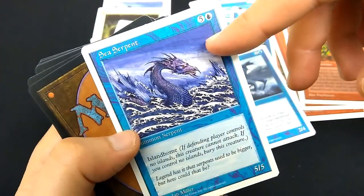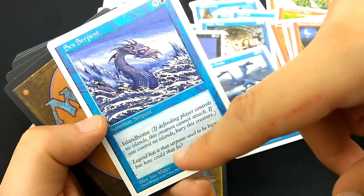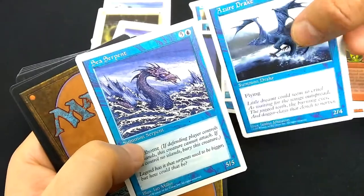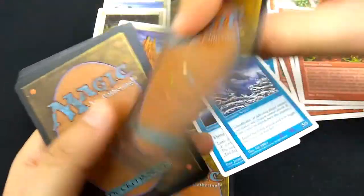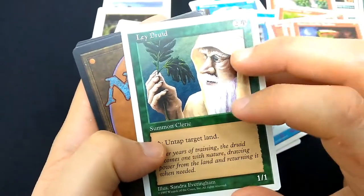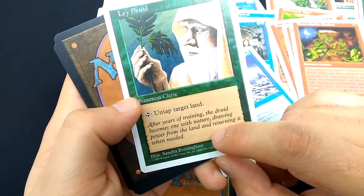Sea Serpent — 5 and a blue for a 5-5 with Island Home. If the defending player controls no islands, this creature cannot attack. If you control no islands, destroy this creature. Art by Ian Miller. I've got this Sea Serpent and the Azure Drake from the last pack — the art almost connects. Lay Druid, 2 and a green, Summon Cleric, 1-1. Sandra Evernym art. Tap: untap target land. A little pricey, but that'd be some cool mana ramp. After years of training, the Druid becomes one with nature, drawing power from the land and returning it when needed.